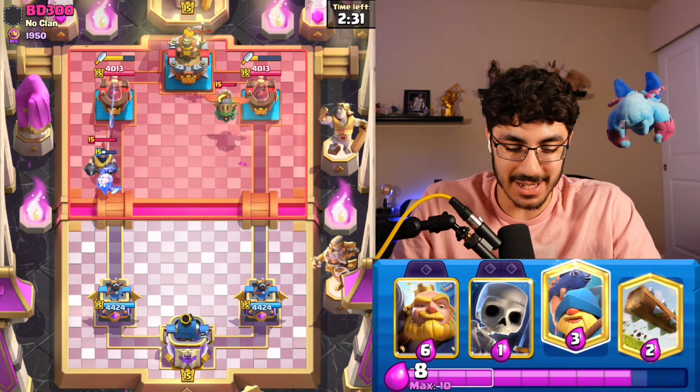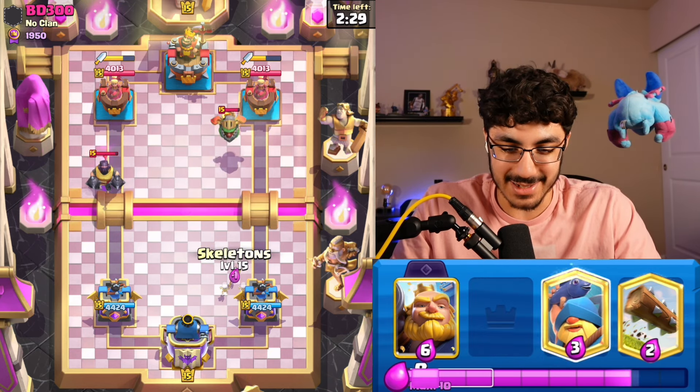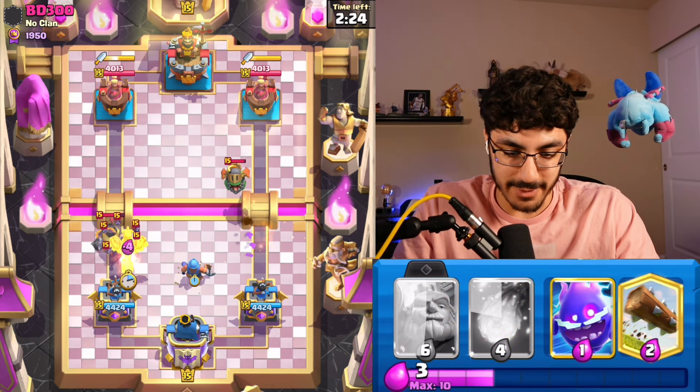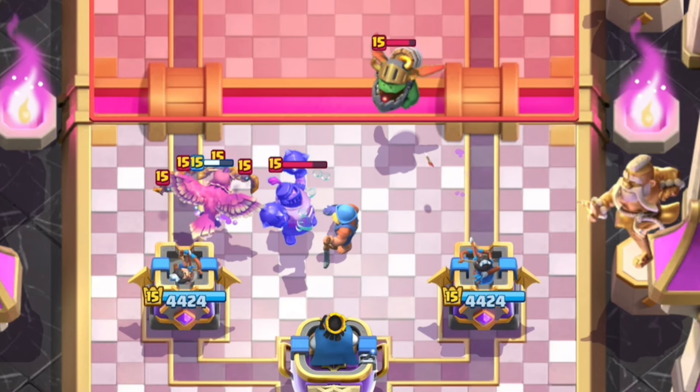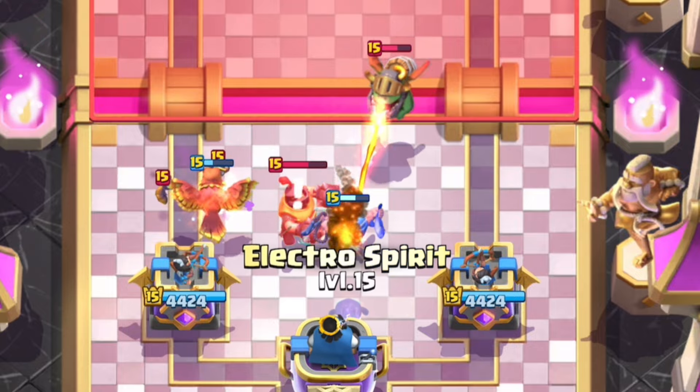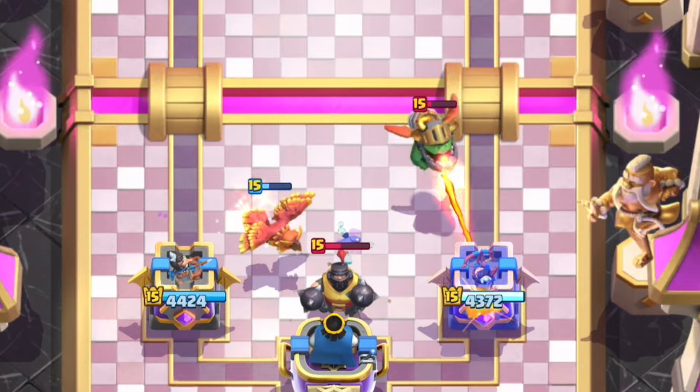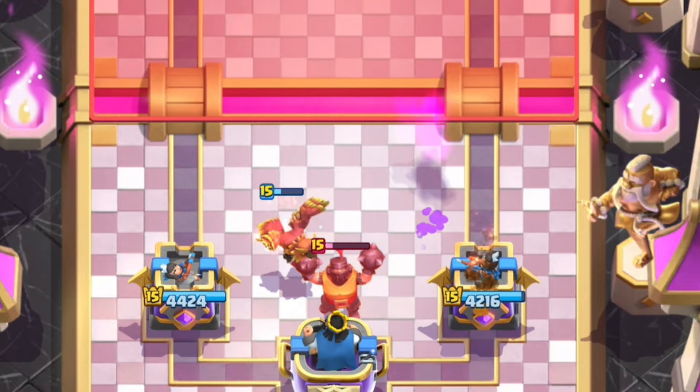Now we have an elixir lead, but we do have a Mega Knight to deal with, so this will be very fun. I'll actually go Fisherman over here. I'll just Phoenix as well for these bats — and we pulled the Mega Knight mid-air. That was kind of funny. I was going to go E-Spirit last second here to pull the Mega Knight, activate the King Tower, and this will actually be a very good start for us. We're going to take about 200 damage and be activating the King Tower, going in aggressively.